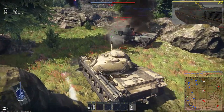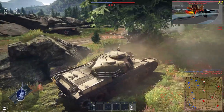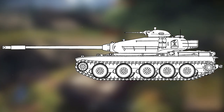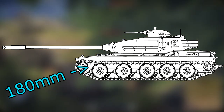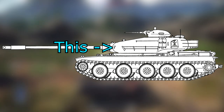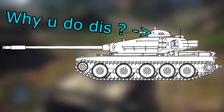Now for the armor, it's surprisingly not bad for a medium tank. The front plate has an effective thickness of around 260 millimeters, but the lower plate is weak with only 180 millimeters. The turret is really good, only showing two weak spots: the parts around the gun mantle that are 180 millimeters thick, and the gigantic commander cupola.